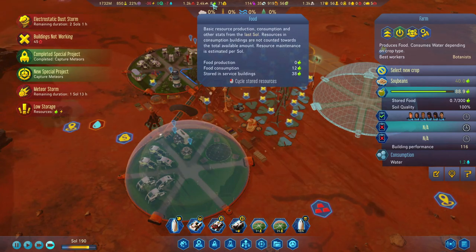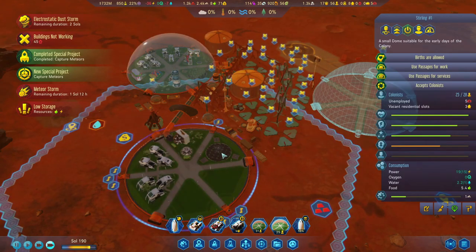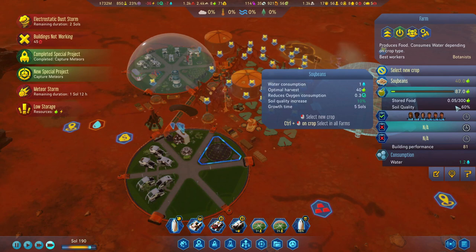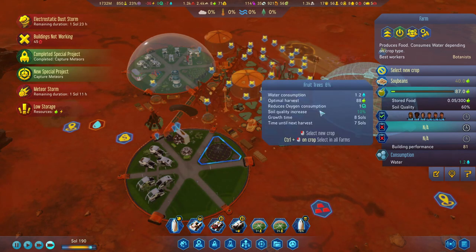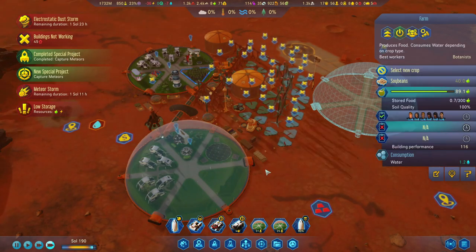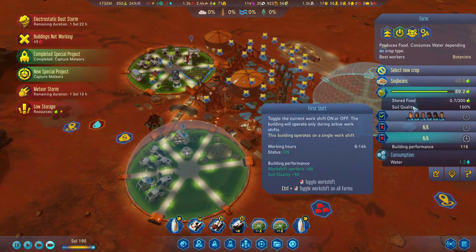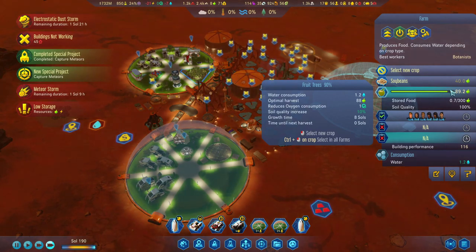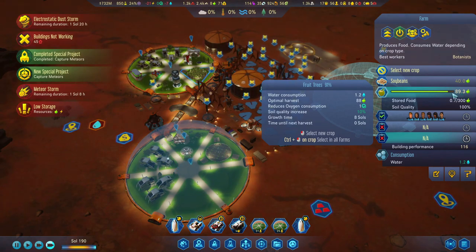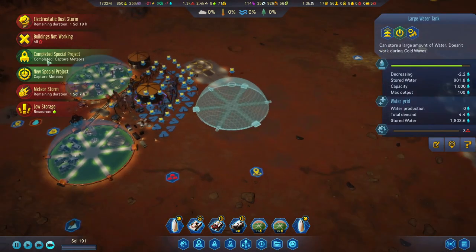Let's check — we still have a lot in the service building, so that's okay. We're almost at the apple harvest. Soybeans just completed and it brought up the soil quality, which is good. Now we're doing apples as well. Soil quality is 100, so we'll get quite a bit more — although apples' optimal harvest was 88 and we're only at 89. A little odd.